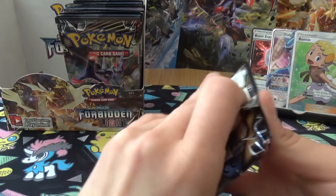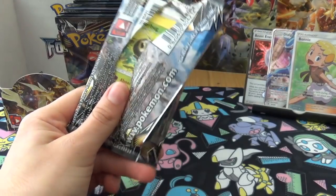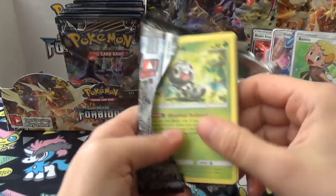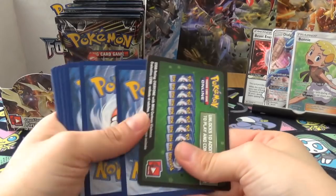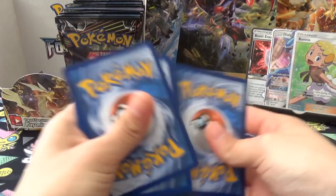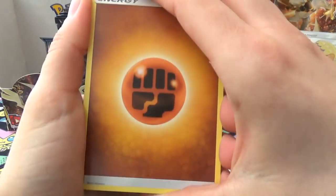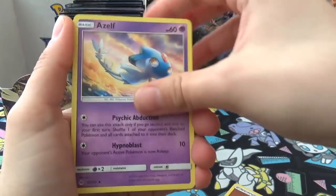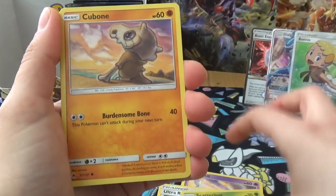I do like a bit of bling. Talking of bling - didn't realize that they can get a bit funny with using reverse holos in your deck. It's in the official Pokémon rules. You can use them, but sometimes they bend a little. Usually sleeving them can sort it out, but there is a very slight bend in reverse holos. So be careful, because you can get caught out depending on how nice your Tournament Organizer is.